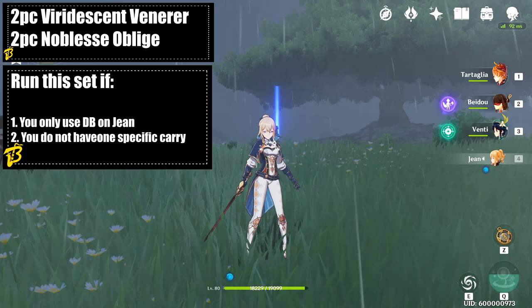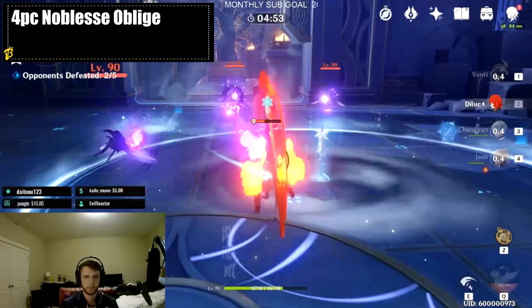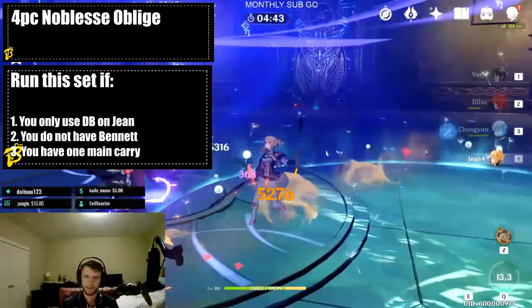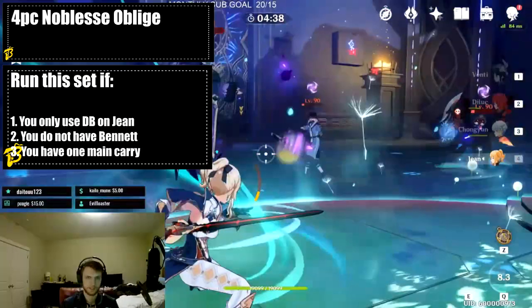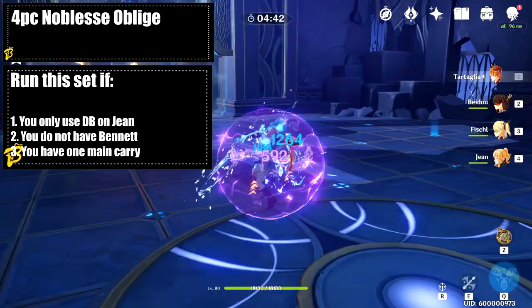The four Noblesse set is one that a lot of people recommend because it's just a good support set in general. You get the 20% damage bonus to Dandelion Breeze plus the 20% attack bonus to the rest of your team. You should definitely use this set if you really never use Jean outside of Dandelion Breeze, and especially if you don't have Bennett — since Bennett is an excellent support that increases your team's attack, Jean can fill those shoes with Noblesse. Keep in mind that Galeblades will be weaker with this build because you're missing the Anemo damage from Viridescent Venerer.